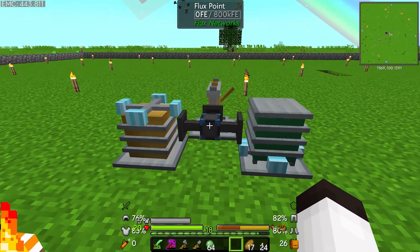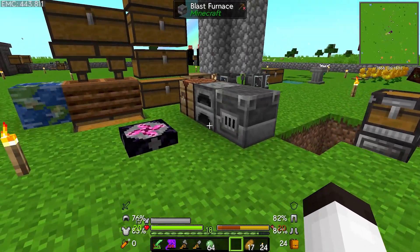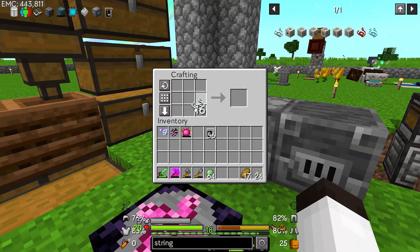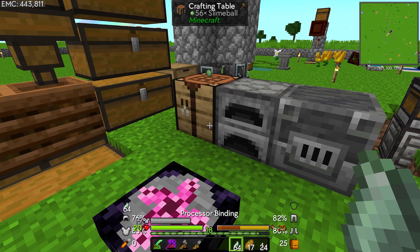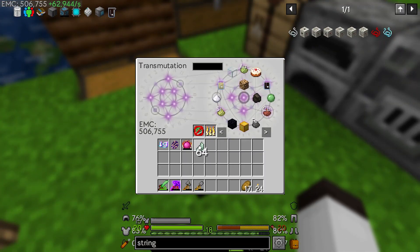With string and slime we can make processor bindings. So let's do that right there — take half of that, put it in, and that gives us a full stack of processor bindings, excellent!